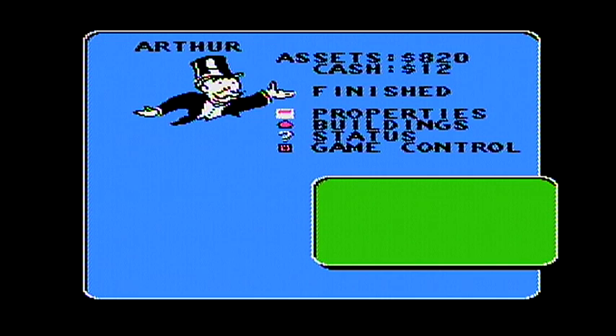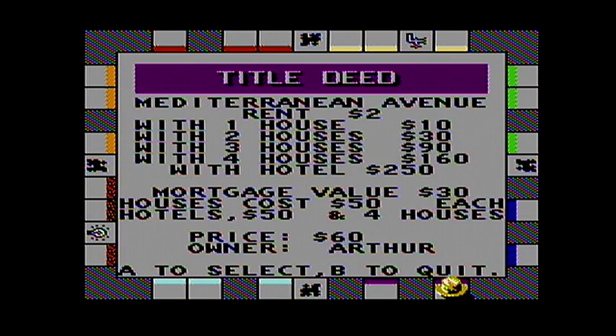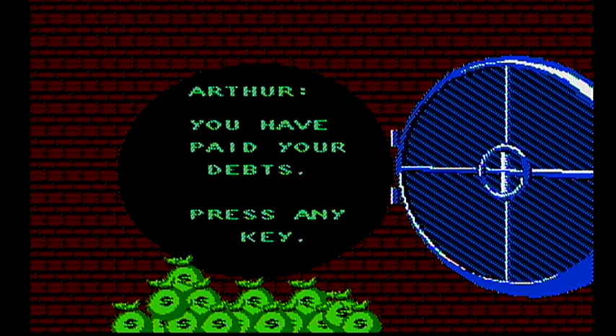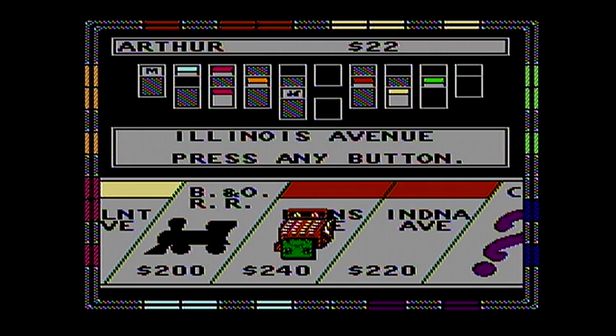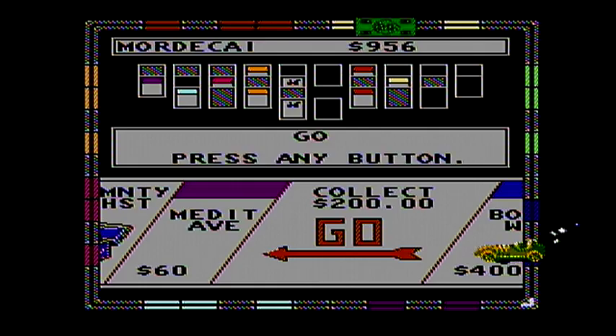Arthur can't pay his bill, but he can mortgage a property. He picked Ventnor Avenue — he got thirty dollars, so he gained ten dollars by doing that. It's twenty-two dollars at the bar instead of twelve. Advance to go, collect two hundred dollars. Fourteen dollars for Pennsylvania Avenue — good thing I went first. I could have saved twenty-two dollars by doing that. Sold, fourteen dollars.